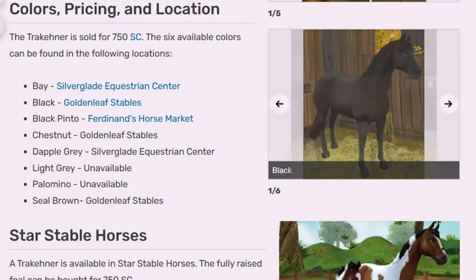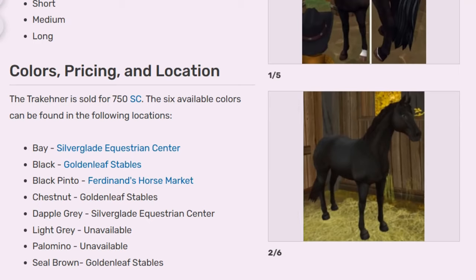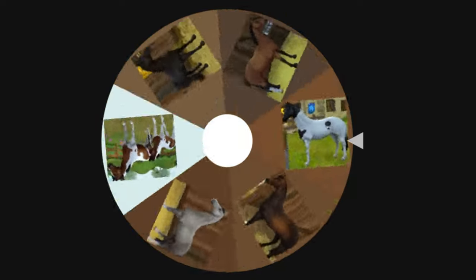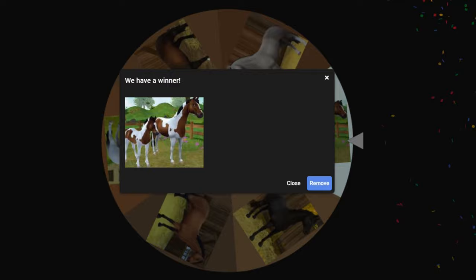If I were to buy this horse on my own I would get either the black pinto or the dapple gray. Actually, all these horses except for the mobile app horse are discounted at the time I'm filming this for like 500-something star coins, so if I were ever to buy a Trakehner again now would be a really good time. I made the wheel with all the Trakehners besides the chestnut. I did include the one from the mobile app — if I get that one it's going to be a bit of a pain because I'll actually have to go into the mobile app and train up a horse before I can buy it. Nonetheless, let's spin the wheel and see what horse we get.